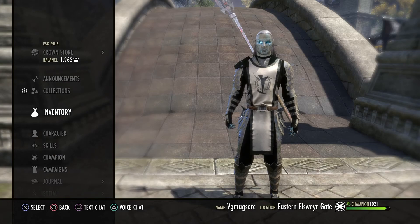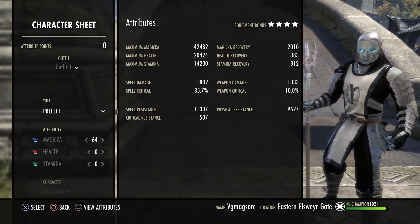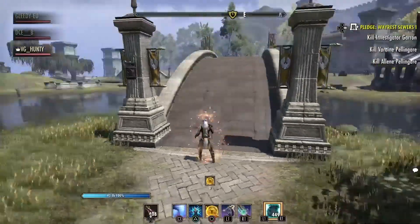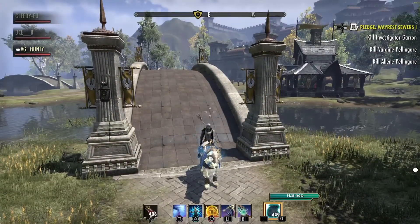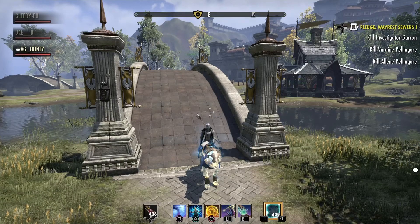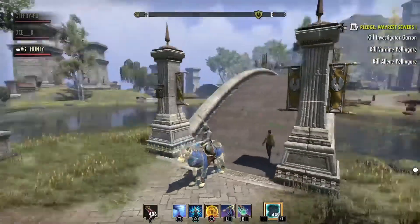Okay, let's have a look at the buffs and stats. We're looking at 42.5k Max Magicka and 2k Recovery unbuffed. Fully buffed, you're looking at 3.1k spell damage. So we've got 42k plus Max Magicka so our shields are nice and big, we've got 3.1k spell damage with War Maiden — the 400 from War Maiden included — and 2k Magicka Recovery with Dark Conversion. Overall, really well-rounded build that has everything you ever need.